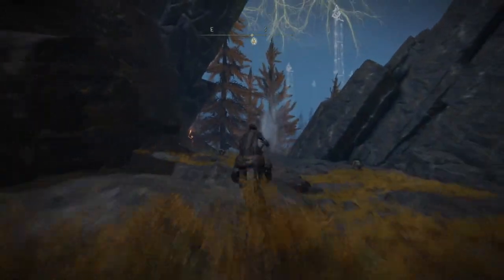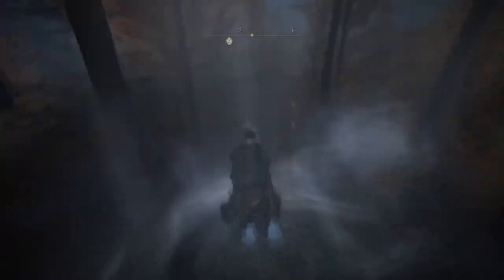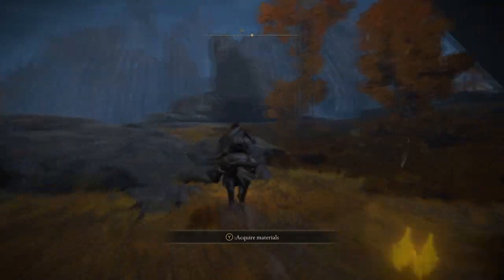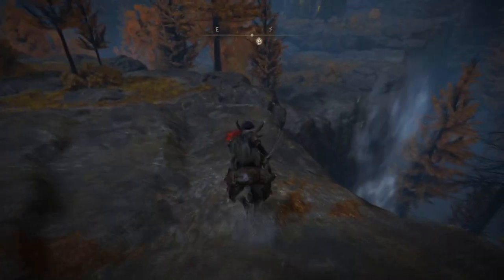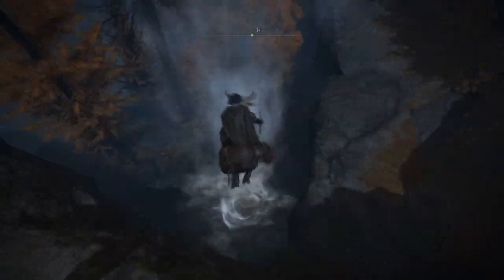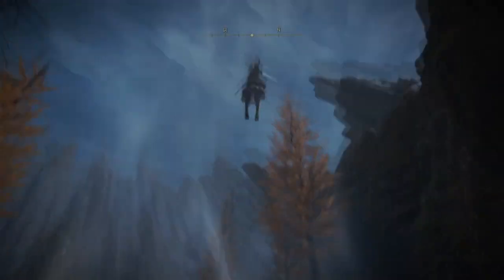Make your way to these two little wind updrafts and you'll essentially just travel down them so you take no damage. When you go down the second one you can use it to just get to where we have to go faster — you basically just jump your way over into the little ravine.